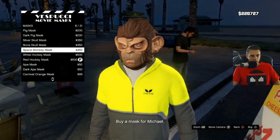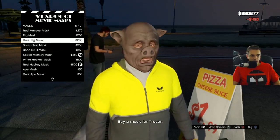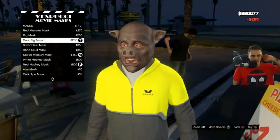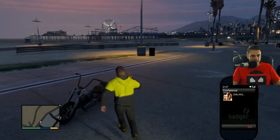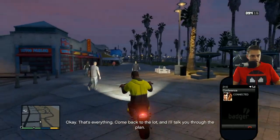That looks like it'll fit Michael good, because he's got the cigar. That's Michael's. Dark pig for Trevor. There we go. Got the mask. I'm going to like this heist, I can already tell. We got the suits. We got the masks. What else do we need? Okay, that's everything.